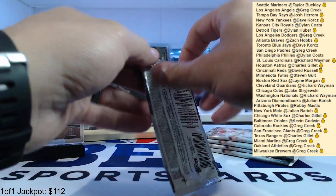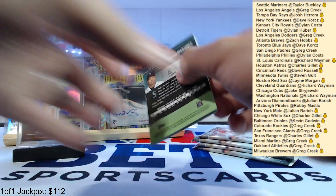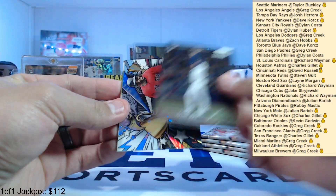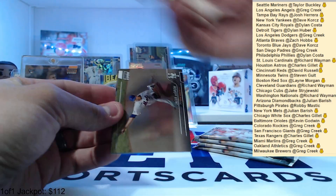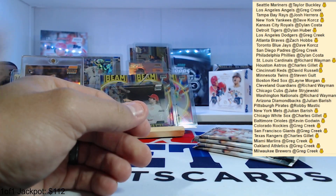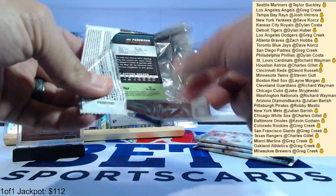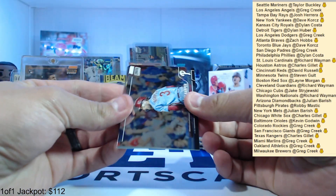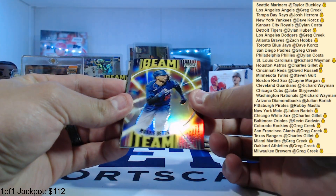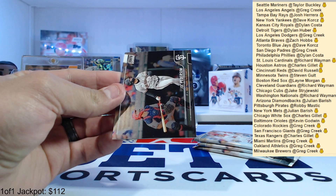Five packs left — see if we can get even more of a bang. Juan Soto, Ryan Vilade rookie, Shane Baz rookie, David Ortiz Trophy Hunters, Jacob deGrom, Edgar Martinez. Unfortunately deGrom is done for the season once again — poor guy can't keep it together, it's falling apart. Bryce Harper, Gary Sanchez, Mookie Betts beam team insert, Otto Lopez, Josh Winder, and Jack Peterson.